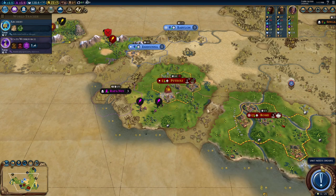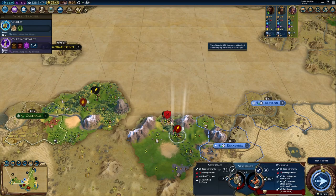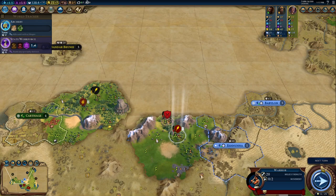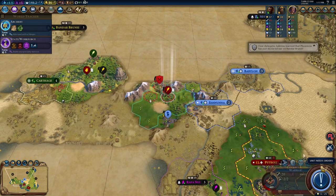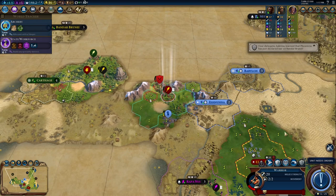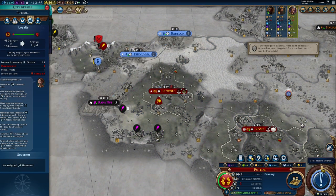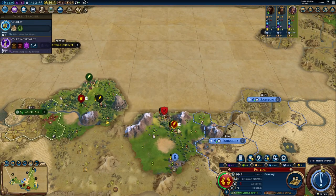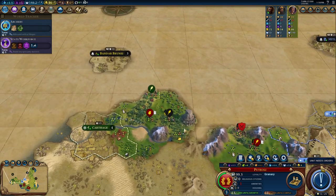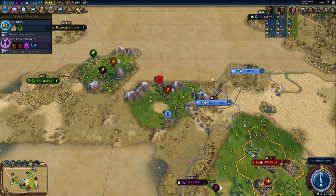We'll grab a mine here. Both units are nearly dead — we might heal for a turn or two before getting the kill. Butolae is losing loyalty at 0.7, so it's not a ton, but we'd probably like to get a governor in there at some point. If we found that city it probably wouldn't really be a problem. If it were losing a lot of loyalty you'd have issues, but that's hardly anything.